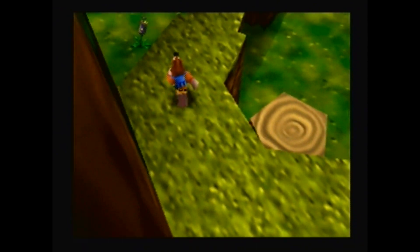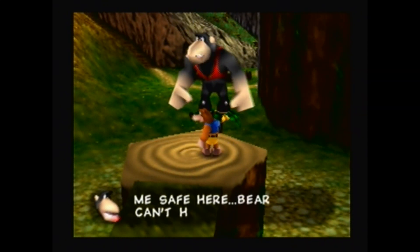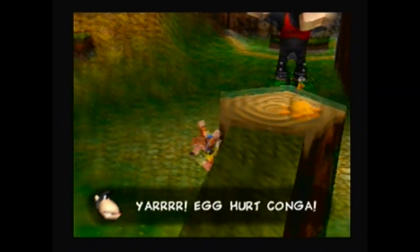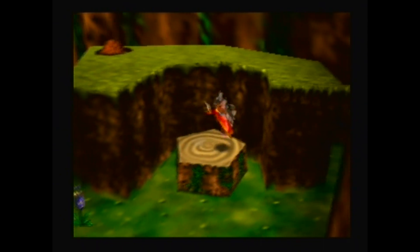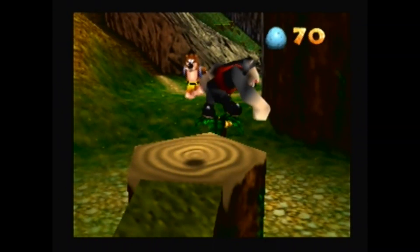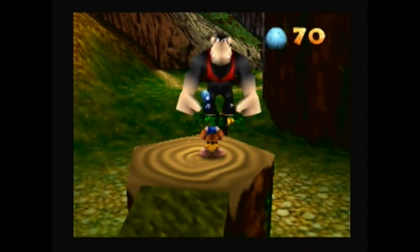Now it's time for phase two of the boss! We actually fight Konga by shooting eggs at him, and every time you hit him he throws oranges at us. We just have to hit him three times — it's a simple boss! And that's the boss!